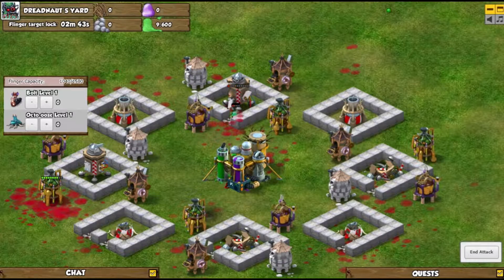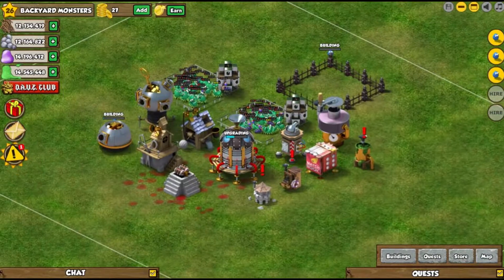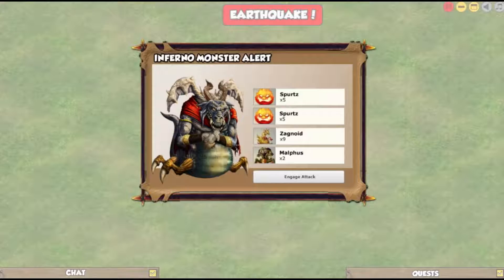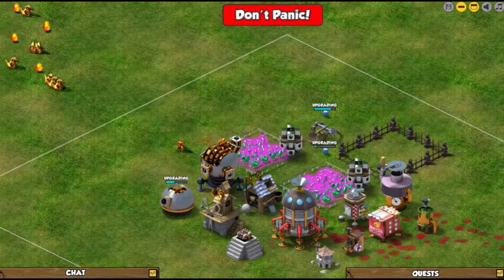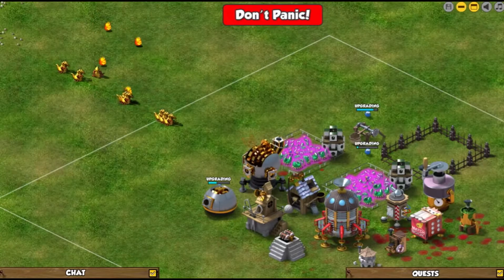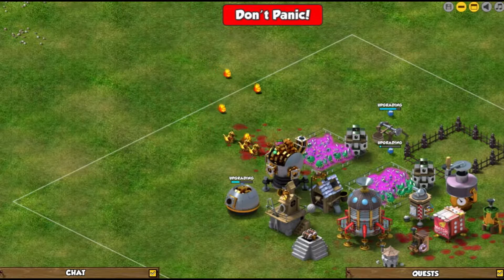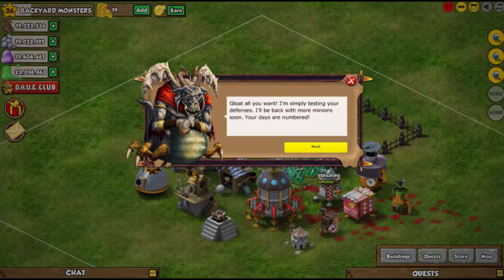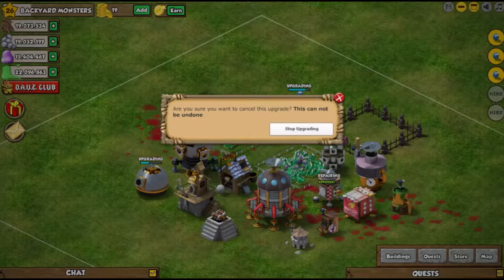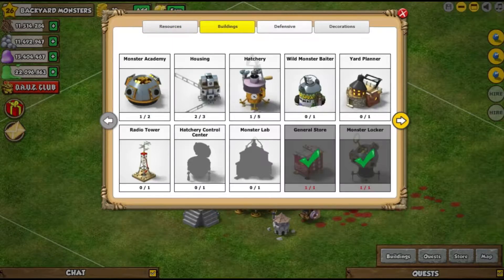We're going to cut to when we are actually finished with the town hall upgrade, which is right about now. And because we got that town hall upgrade, the underworld is starting to come out and we do have our former at this time, so they're going to help us defend very nicely against these so we don't lose our housings — we do not want to do that because then we just lose all our troops. But we successfully defend against that.